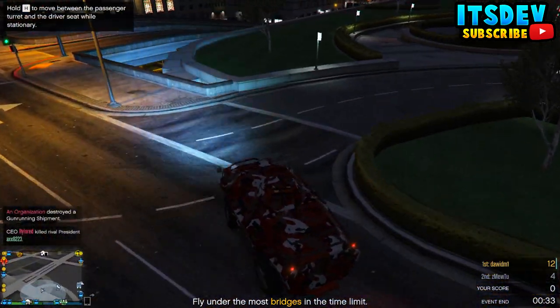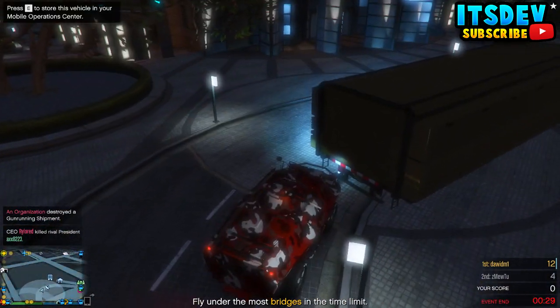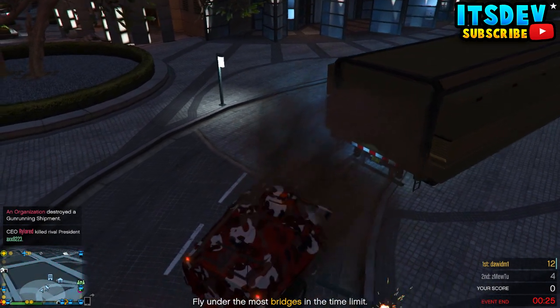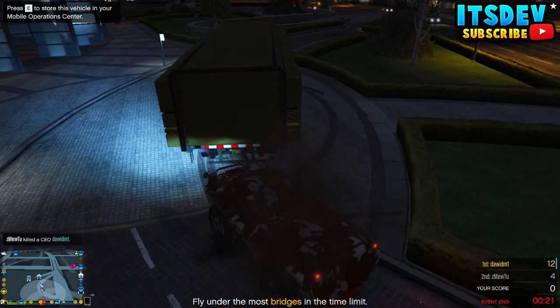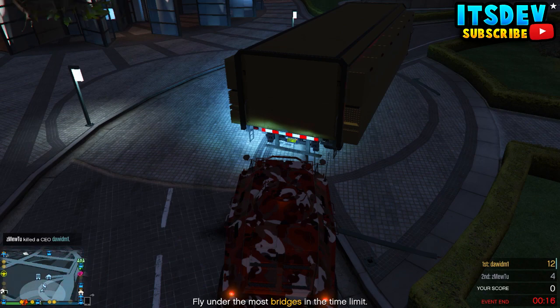Once you have that ready, go ahead and get any car you want to duplicate outside your apartment. You also require the MOC inside GTA 5, so if you haven't got that yet make sure you get it before trying this glitch. You want to drive your car inside your MOC, but make sure you have a personal storage inside your MOC.